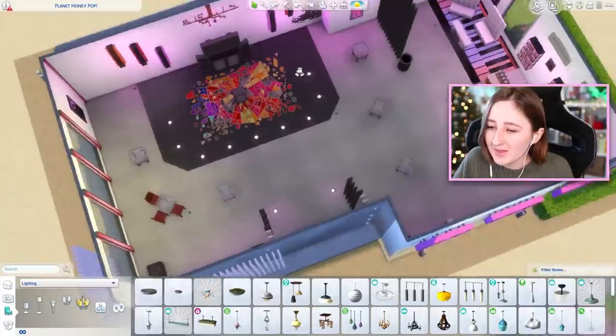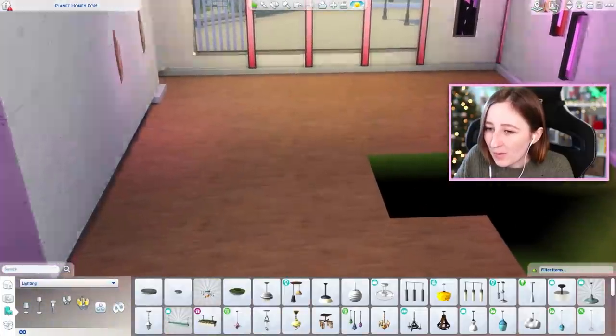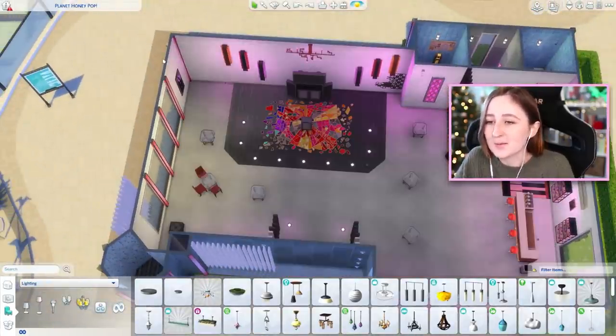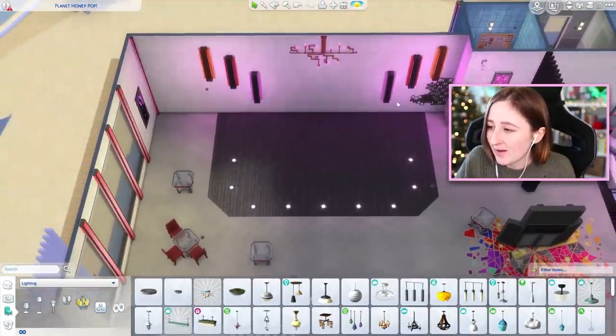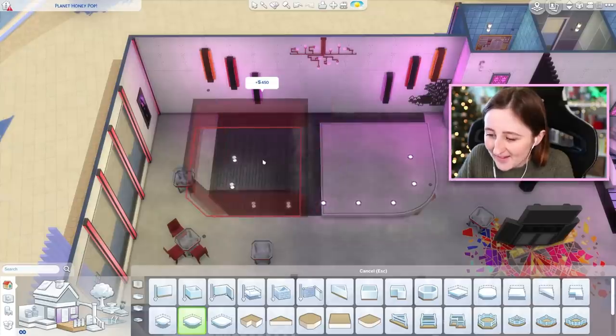Just for context, what they did originally - you see how we've got the foundation and the floor here? They deleted it, so it's like one level higher up, and then they put a fake stage in this area. Obviously we don't want that. We want to have a real stage using platforms, so that's our plan. We can keep a lot of the color scheme and stuff they had. I don't think it's an ugly build at all, it's just a little bit broken, but we can fix that.